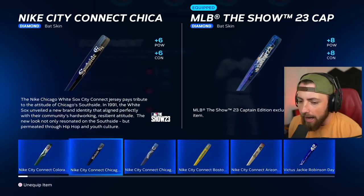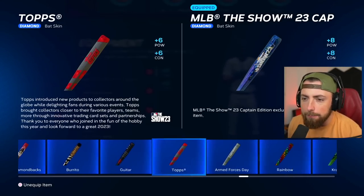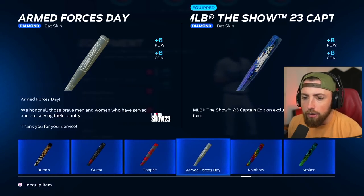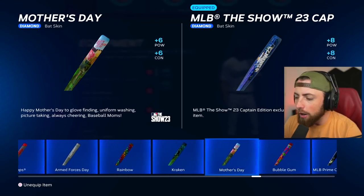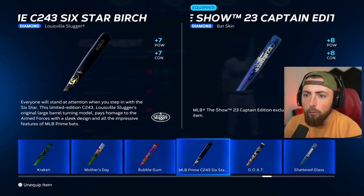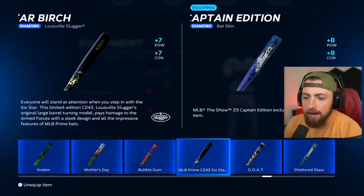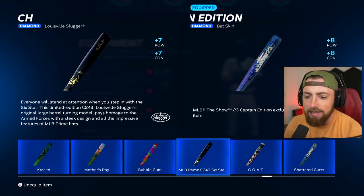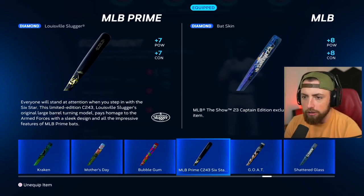Let's see. So the bat — which one is the bat here? I think we got two. There was this one, which I don't really know if I even like it, and this one, because this one has the camo pieces to it. Yeah, right there it says the armed forces with a sleek design and all the impressive features of MLB Prime Bats. So we're going to try that one.